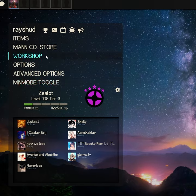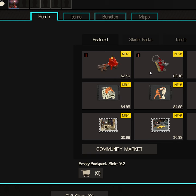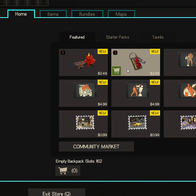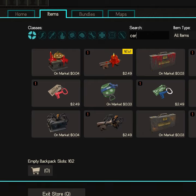Hey there! This is a quick explainer video for TF2 free-to-plays if you need a weapon that you don't have. You can only do this with one weapon a week. You just go ahead and go to the Mann Co. store. Mine's going to be placed a little bit differently than for you because I have a HUD on.